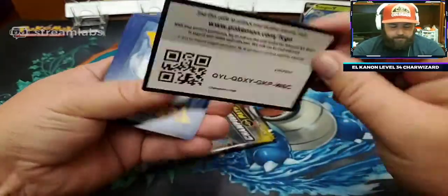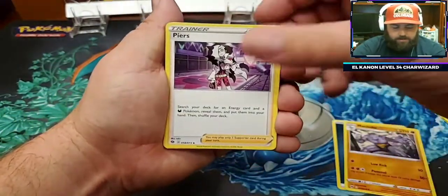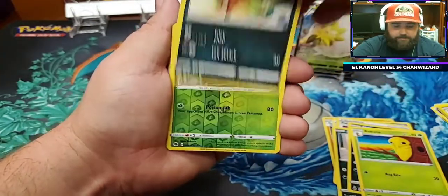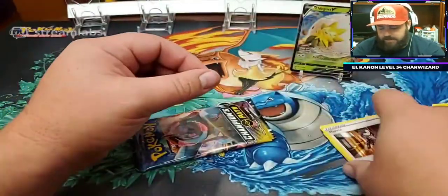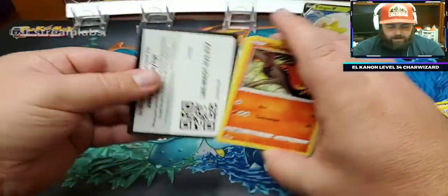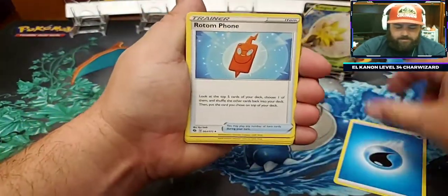Pack number four. Cards: Machoke, Malamar, a Full Heal, Scraggy, Ekans, Kakuna, Nickit, Beedrill Reverse Holo, and a Marnie. Yeah, she's got her own box in this set — Marnie boxes have eight packs in them plus a little mat. Those are pretty nice, about $50 a box at GameStop. If you get them online, they're almost double that, probably in the $75 range off of eBay or something.